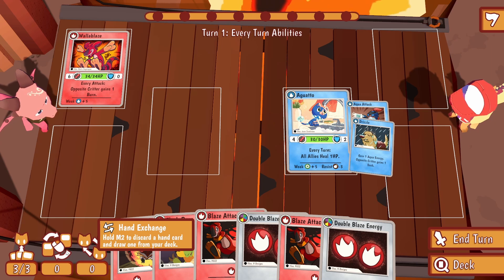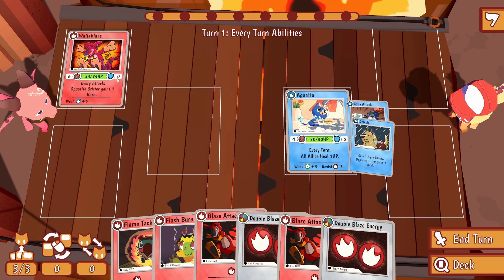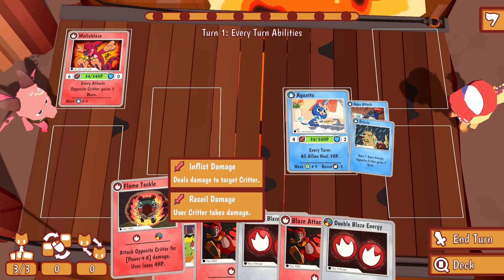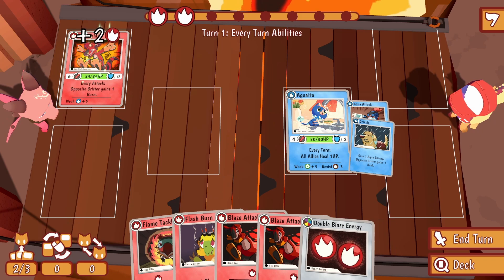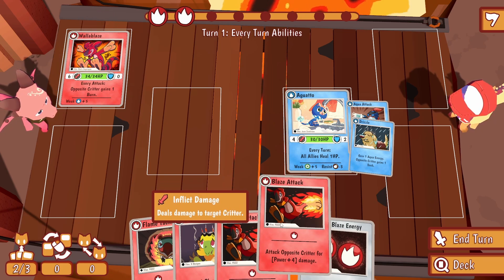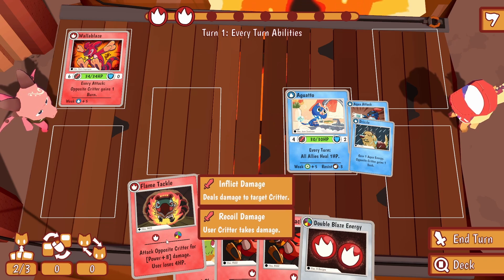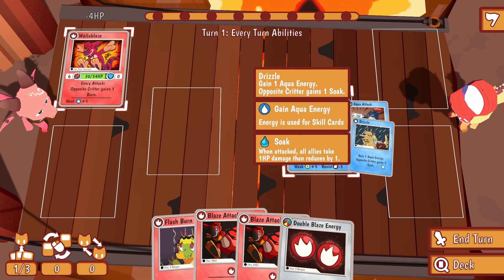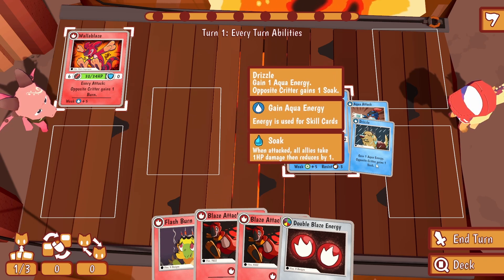You can see at the top left corner there's a fire symbol — that means we have to play it on a fire creature, or this one can be played on any creature. We got two fire energy. I'm actually gonna go for the strong attack where we lose HP because we really need to kill this guy as quickly as possible. You can see here the things the opponent is gonna do — they're gonna attack us for six damage, we're gonna take 11 damage because of plus five from being weak to water, and then we're gonna gain a soaked which means one HP damage.